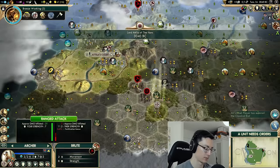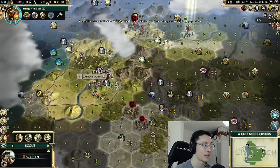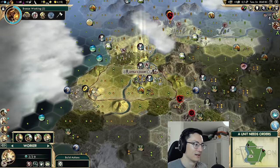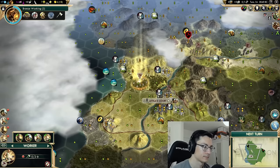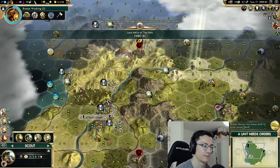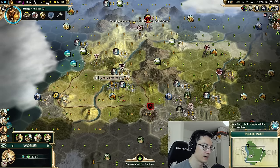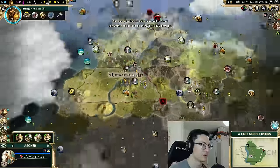There's a barbarian archer that spawned right in the middle — that's going to be a bit of a pain. I'd love to get our warrior back through the mountain pass. Another pop ruin! I'm inclined to just try to buy out the barb camp — 60 gold, that is actually quite a lot. Let's move around and try to convince this archer to go somewhere unhelpful. We do need to bring our units back — that's really important.